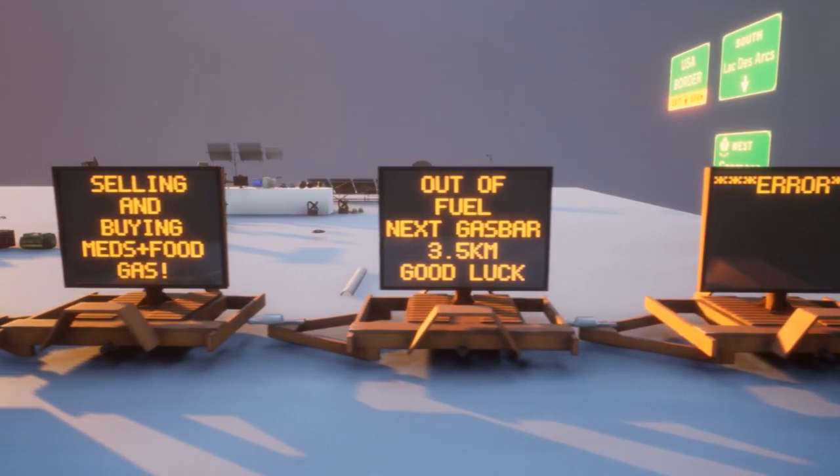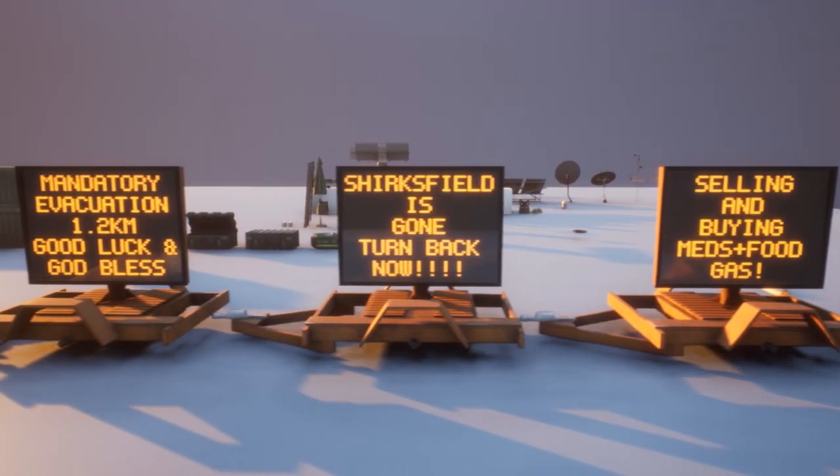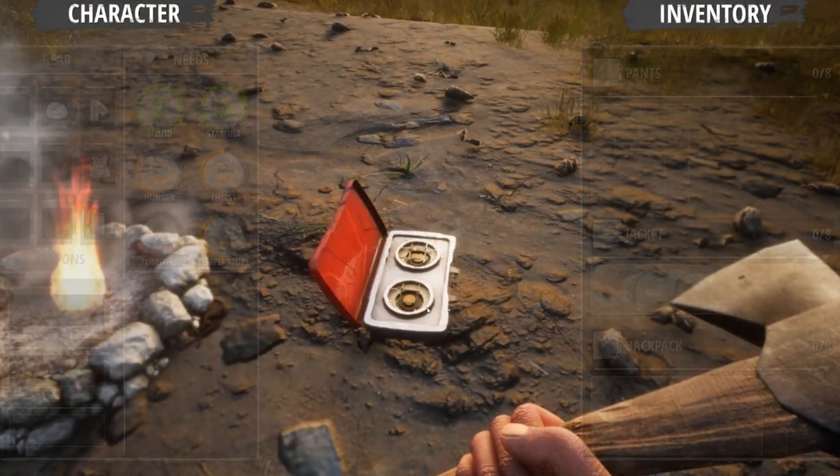Construction signs have been added to the game. Want to get your trading career off the ground? Some of these signs can be towed with a vehicle, and you'll be able to set the text that appears on the screen.